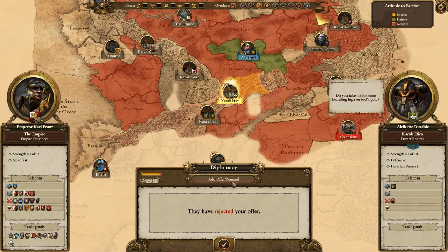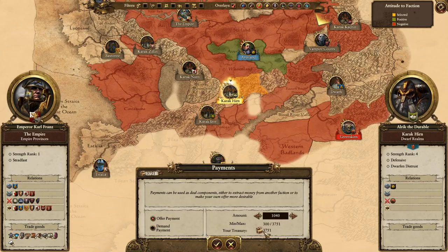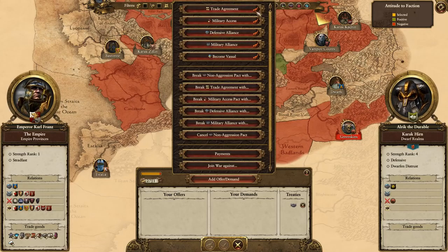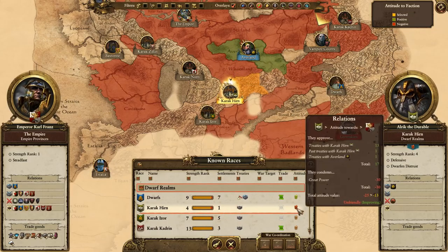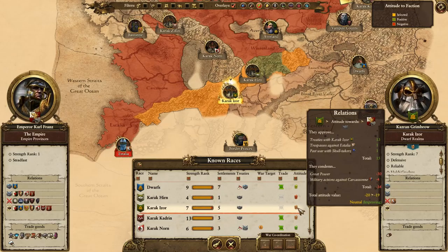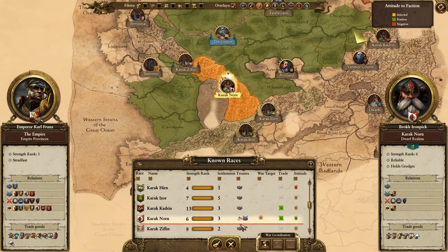Our dwarves won't give us a military alliance yet. Karak Hearn - why don't they like us? It's just great power that they don't like. Times grow dark, but they'll maybe give us a non-aggression pact. Let's see if we can buy that - offer them a thousand gold. Yes - apparently that's 'ip' in dwarvish! At least we got a non-aggression pact. That could be good because they were in a position to do nasty things to us. Our status with them is now improving.